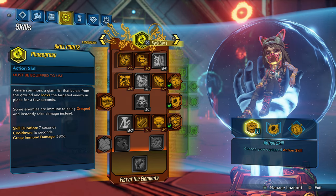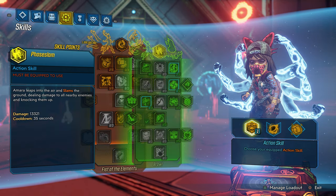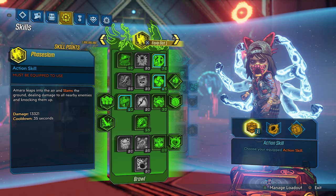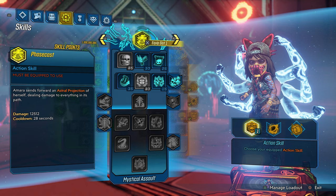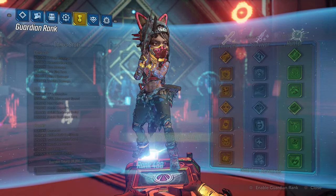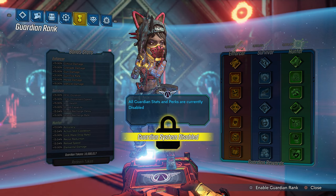You guys can see we're playing as a Mario today, and these are my skill trees. I only specced into passive abilities, but you guys should be specced into your kill skills to have the most fun in this game. Also, I do have my guardian rank disabled, but you guys should always enable your guardian rank to have the most fun in this game.